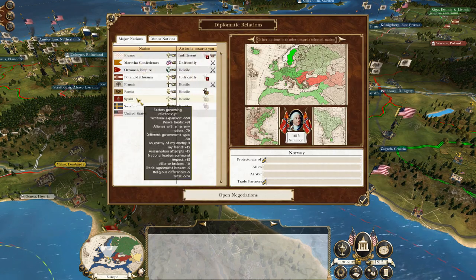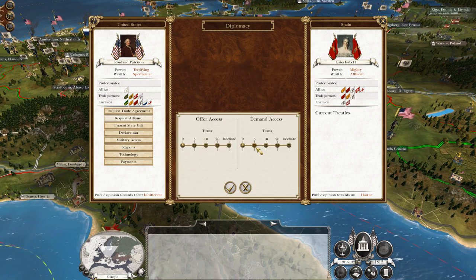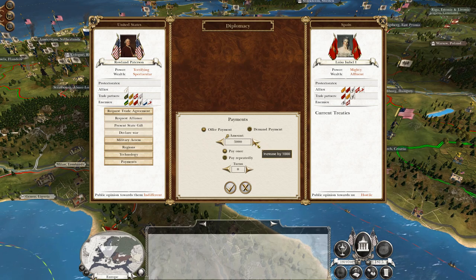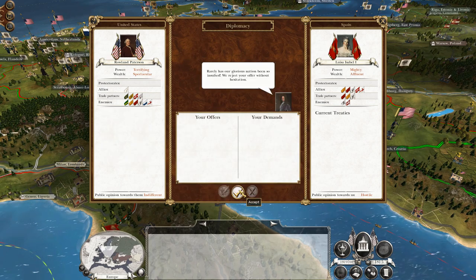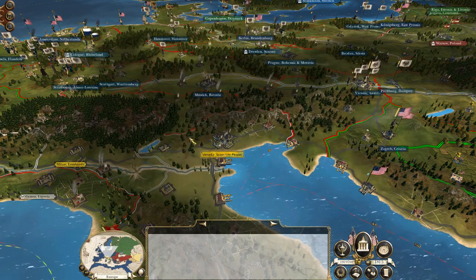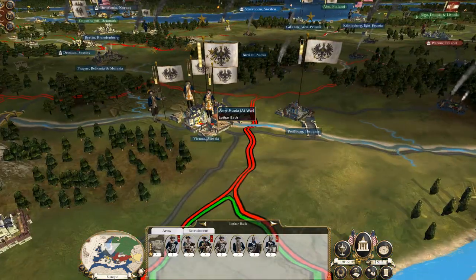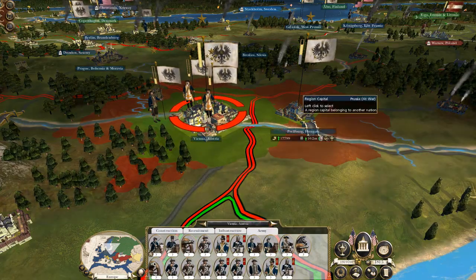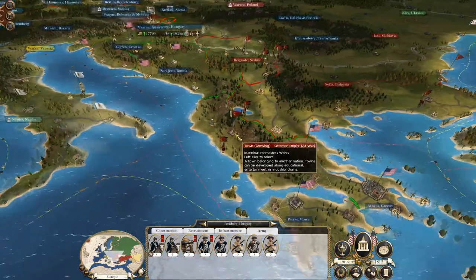Diplomacy. Spain - demand access for five turns. We'll offer you state ground. I was tempted to try to get military access so I could go through Northern Italy, up through the pass in the Alps and then hit Munich directly. But it was not meant to be, and it looks like they're already starting to reinforce this area with some very elite troops.